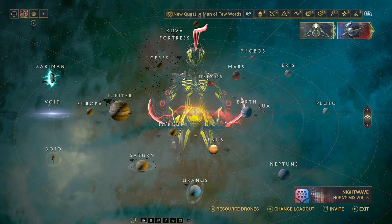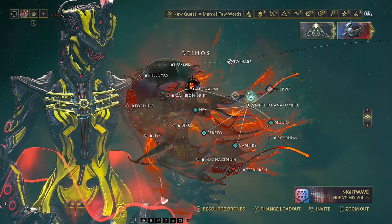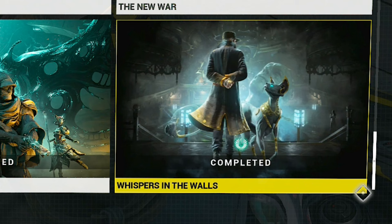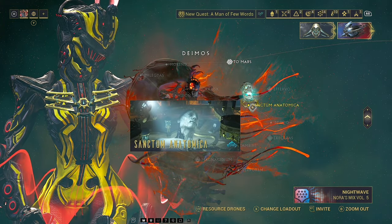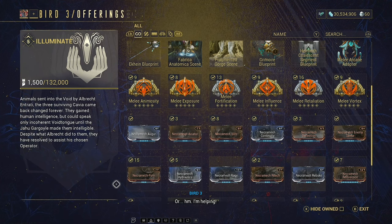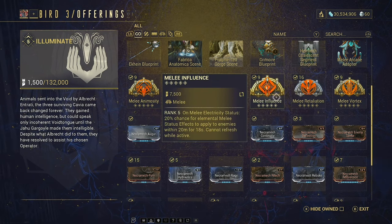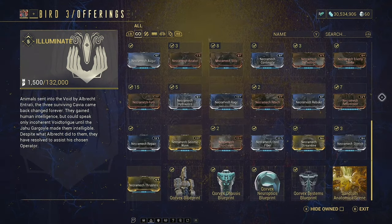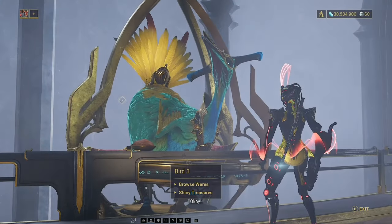That leaves us with the newly added melee Arcanes, which are acquired from Demas. You will need to have completed the Whisper in the Walls quest to access this, so make sure you've done that if you want Arcanes on your melee weapons. Much like many of the other sources, most melee Arcanes are directly purchasable from the Standing Merchant, which means all we need to do is run bounties to collect most of them.